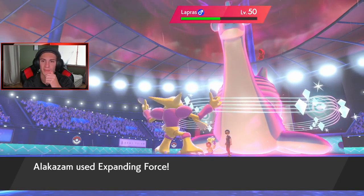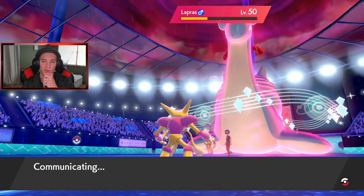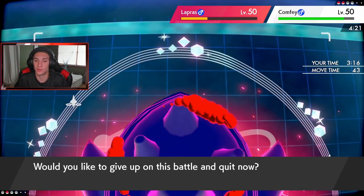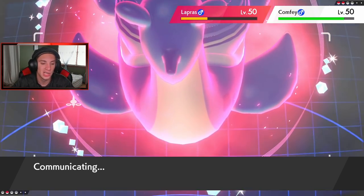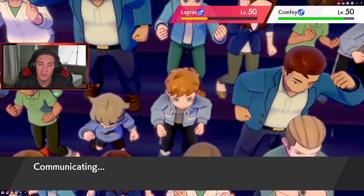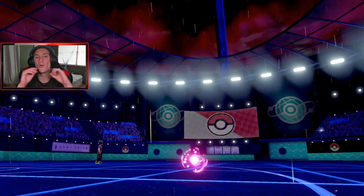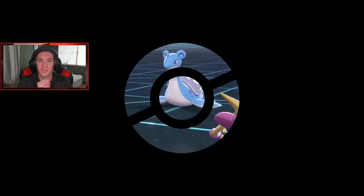Comfey is just so strong and really bulky - he led very well. He waited out the Trick Room but played it just as well, got up another Trick Room, swapped out Comfey and ended up picking up that win. We're 0-1 right now so we're going to hop into Battle Number 2 and try to get our first win for this video.